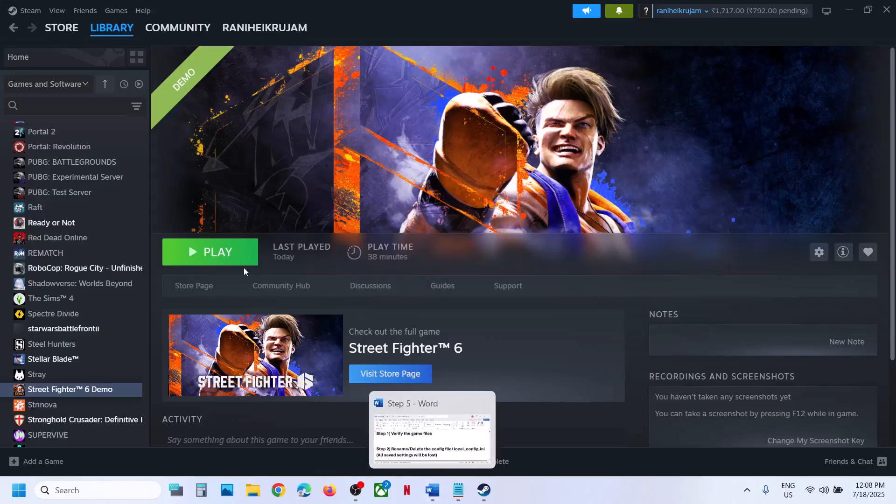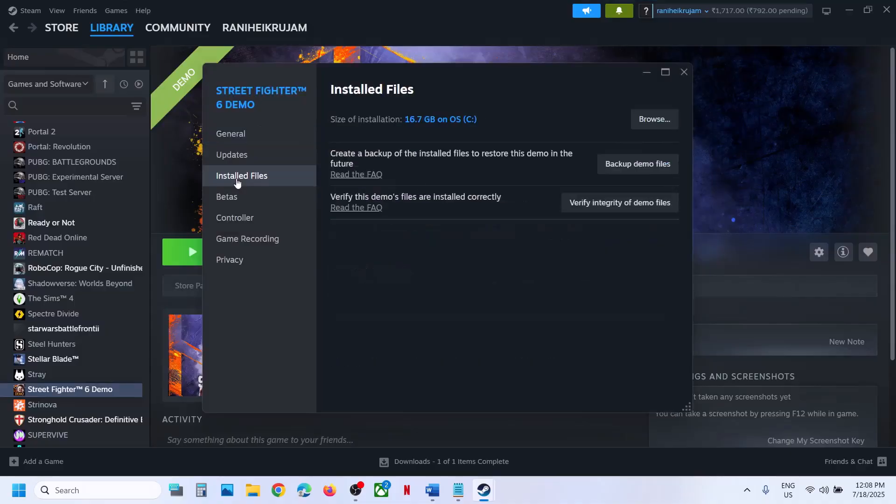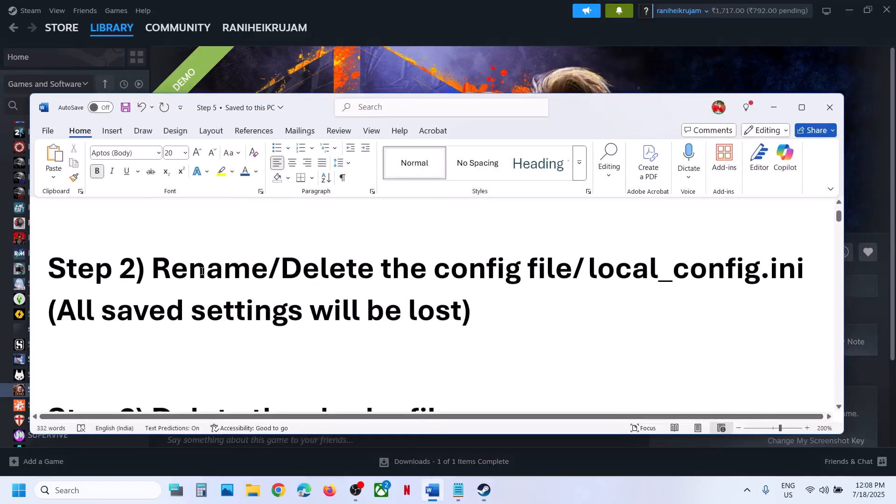The first step is to verify the game files. Make a right click on the game, select Properties, go to the Installed Files tab, and then click on Verify Integrity of Game Files. Once the verification is 100% complete, launch the game and then check. If it's still not working, the next step is to rename or delete the config file.